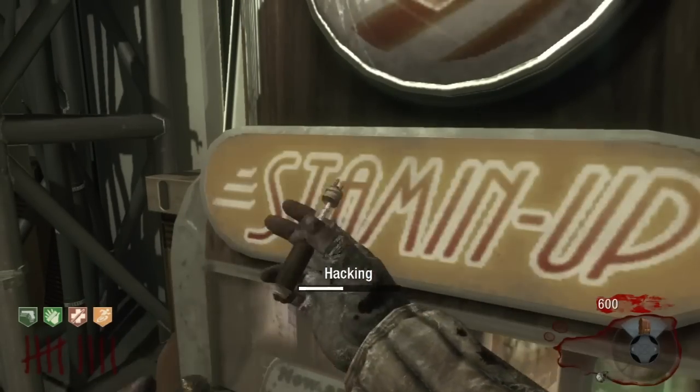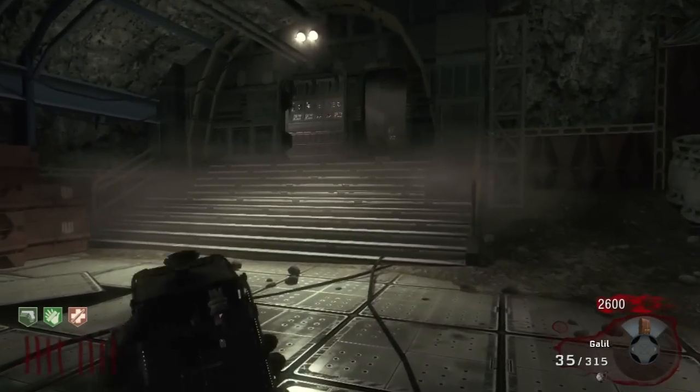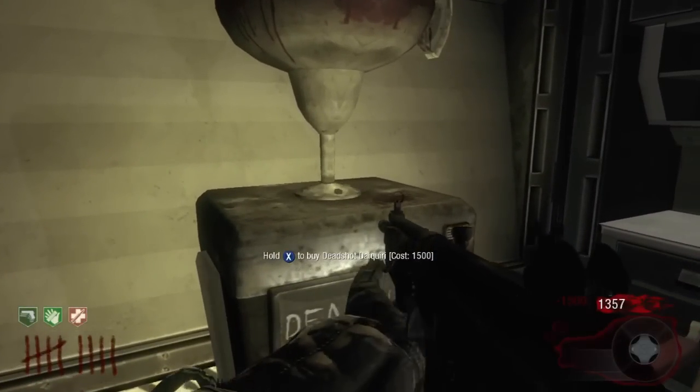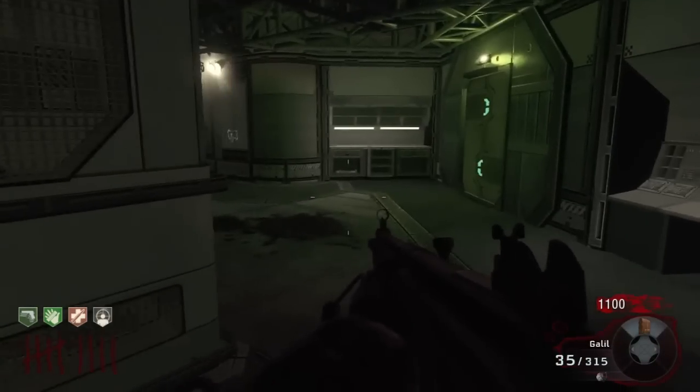We'll hack back Stamina Up first so that we can go buy it, and then we'll head off — in this case it is up the top of the laboratory area. That's our eighth perk, and we have bought all eight perks, so we do get the achievement at this point, which is all good.